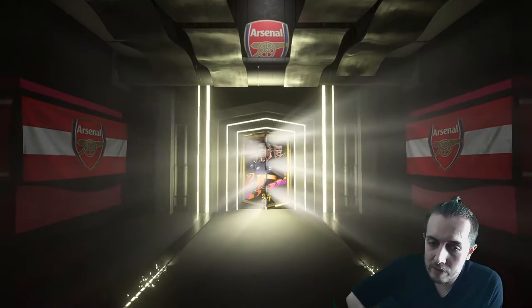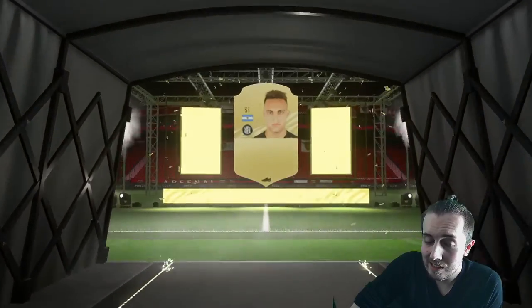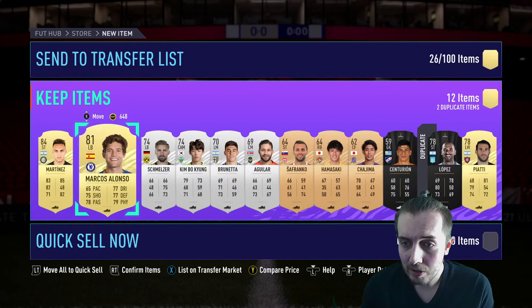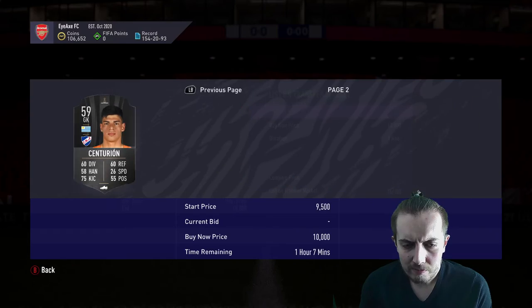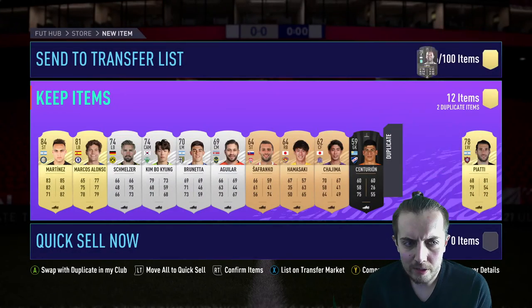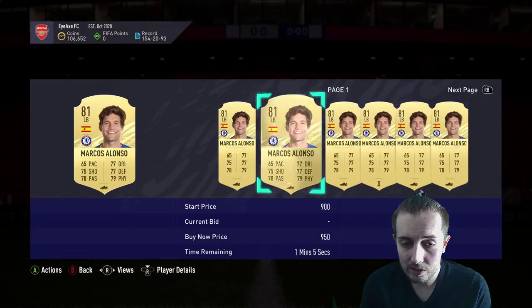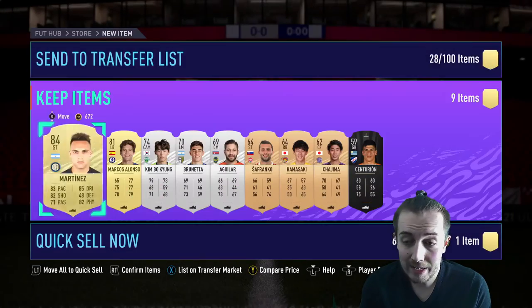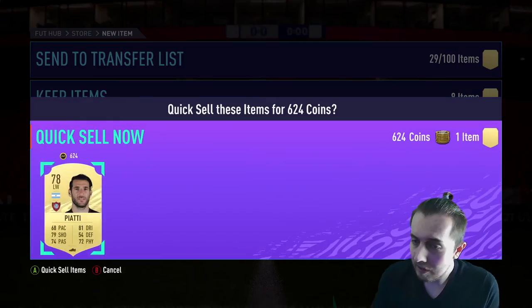I hate these rare mixed player packs — they shove in bronzes and silvers. But we actually get some boards out of it. An Argentina striker — it's going to be Martínez, 84-rated. Then Marcos Alonso, Schmelzer — a silver at 74, might go for about 2k. Another López, Piatti — not going to sell. Schmelzer might go for 2k, Martínez goes for about 3k, so getting some coins back.